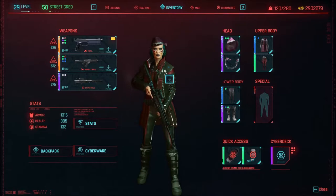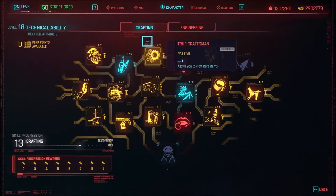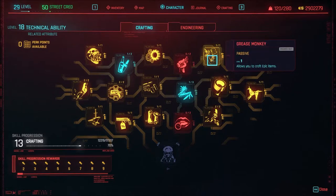Now we're at 1316 for our body armor. As we keep going, in our crafting area - one thing I do want to show you guys is you want to go into your crafting area before you start messing around with this stuff. I have 18 in this, and that allows you to craft rare items. Edge runner - you need to craft 11 legendary items because those are the ones that have the most slots, although it is randomized. You're looking for like four slots, and then you can put four or five hundred armor on each piece that you have as you craft them.